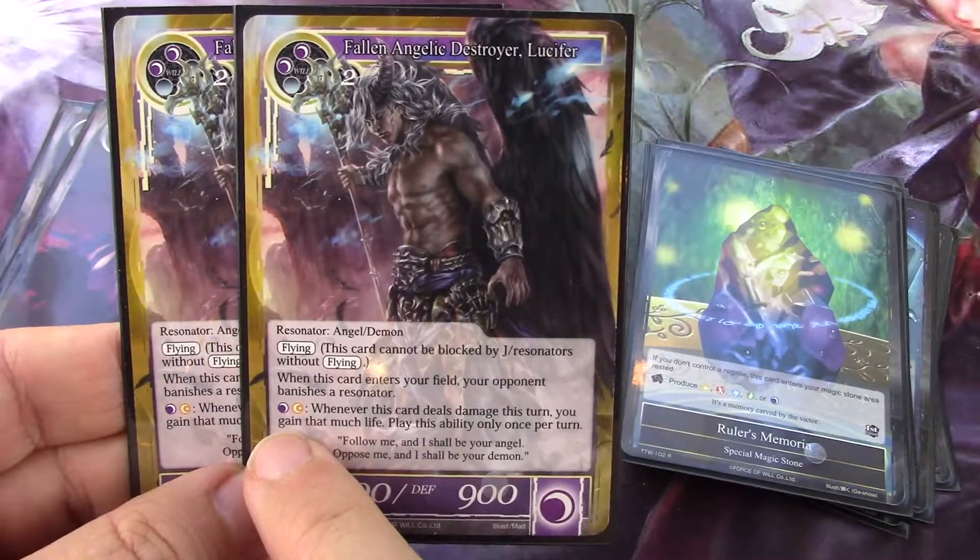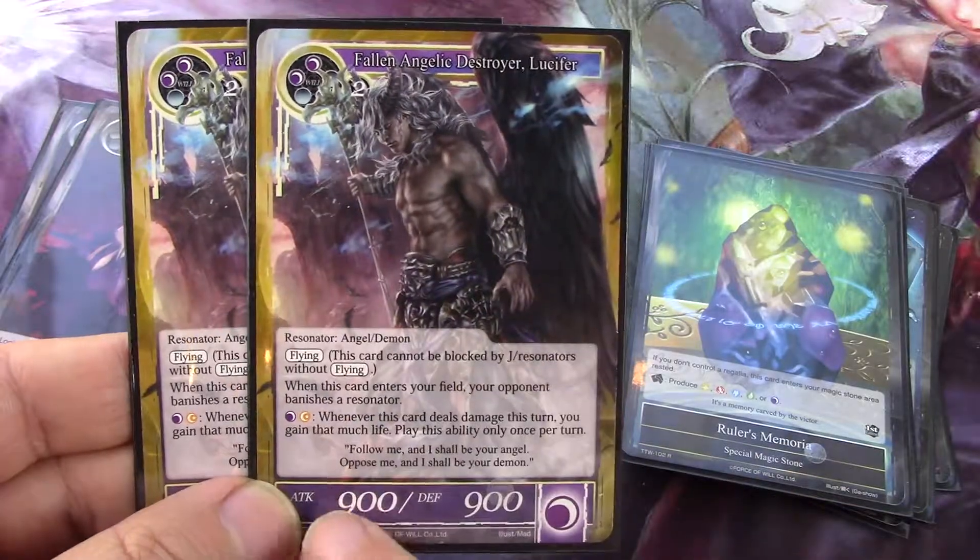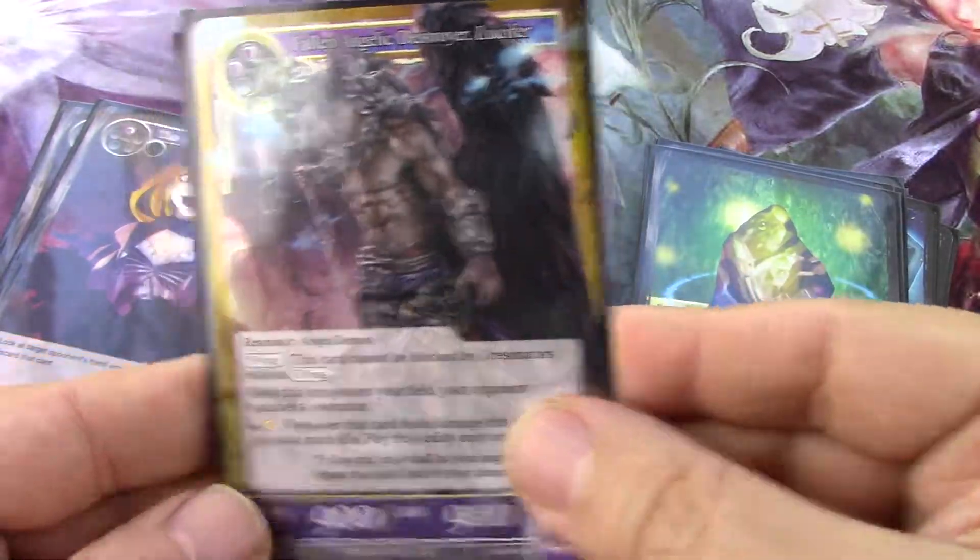If this were a Magic card, it would say: pay Black Moon, give it lifelink. And it's a 900/900 flyer. Nothing to laugh at. That's great.